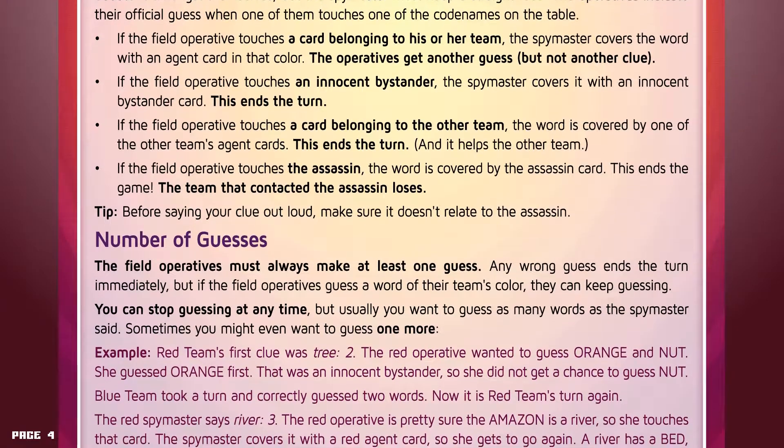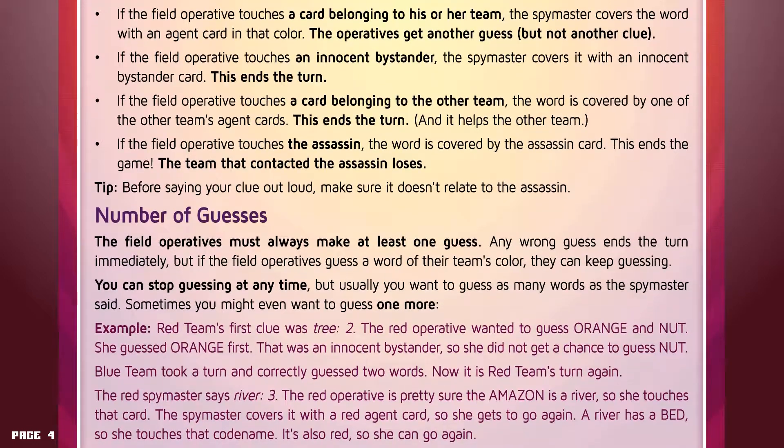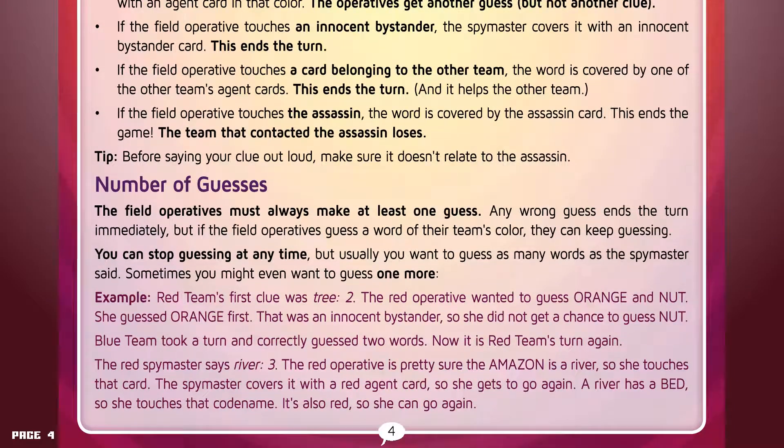Number of guesses. The field operatives must always make at least one guess. Any wrong guess ends the turn immediately, but if they guess a word of their team's color, they can keep guessing. You can stop guessing at any time, but usually you want to guess as many words as the spymaster said. Sometimes you might even want to guess one more. Example: red team's first clue was "tree, two." The red operative wanted to guess orange and nut. She guessed orange first — that was an innocent bystander, so she did not get a chance to guess nut.